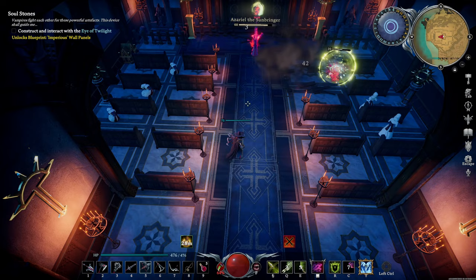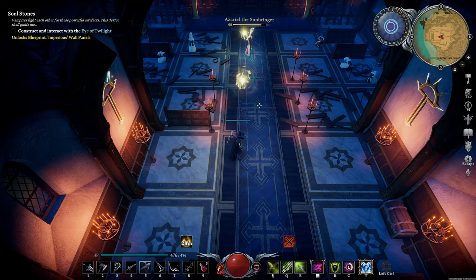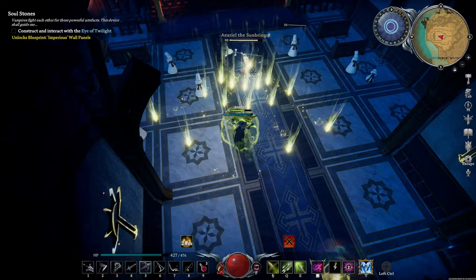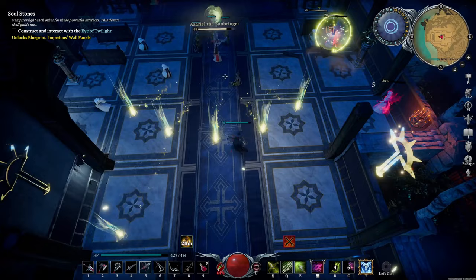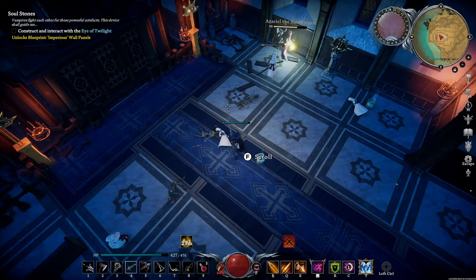His most common ability is to shoot four waves of Holy Projectiles. He also shoots a super slow Holy Orb — if you're hit by it, it causes a massive knockback. He also has an ability where he can teleport and switch places with an ally, which will also shoot Holy Projectiles. If this ability is annoying for you, killing off the Nuns will prevent it.